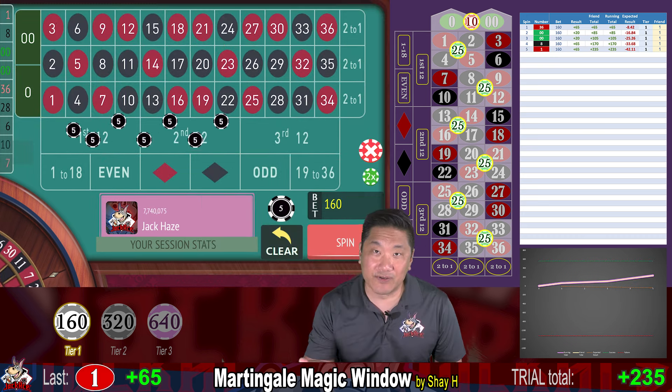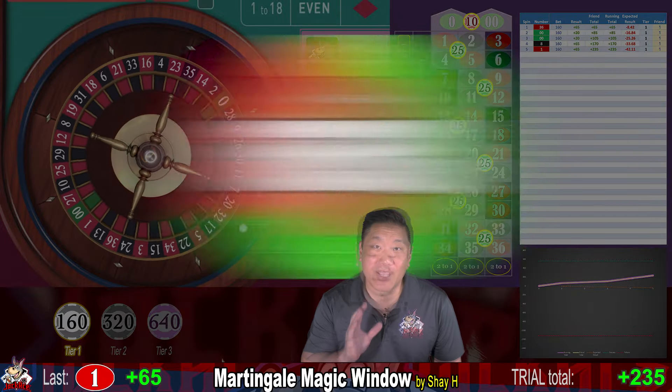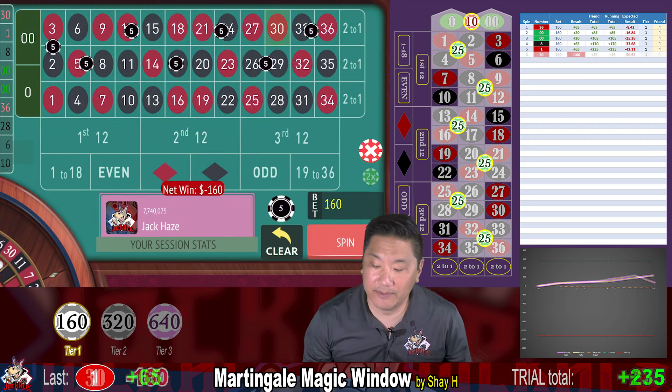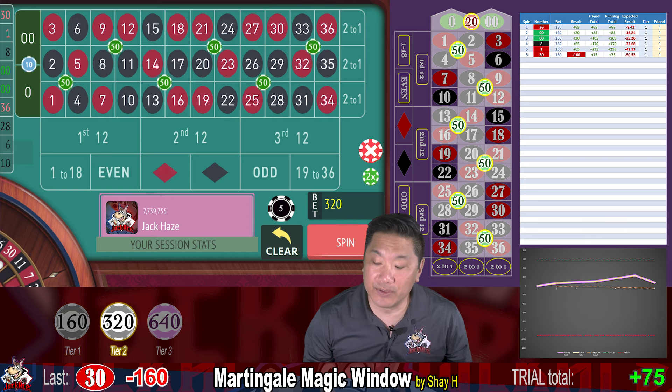What's the wheel coverage for the system? You have 67.6% coverage on a single zero wheel and 68.4% coverage on a double zero wheel. 30 — that's a whack. Lose $160, then we double up to $320.